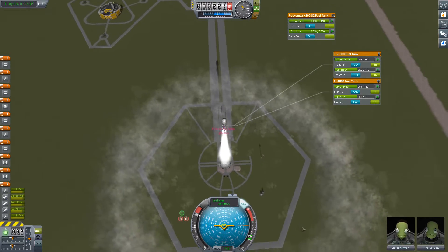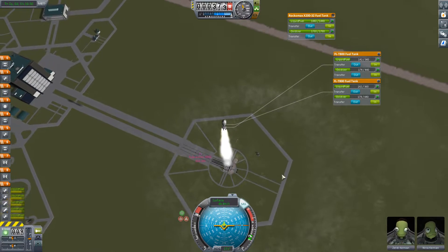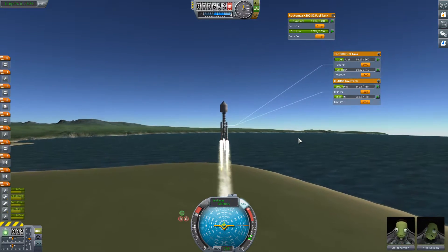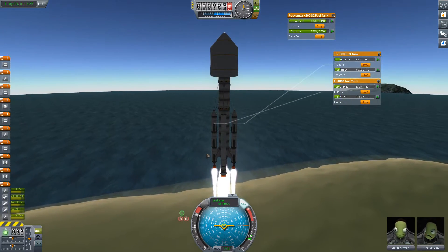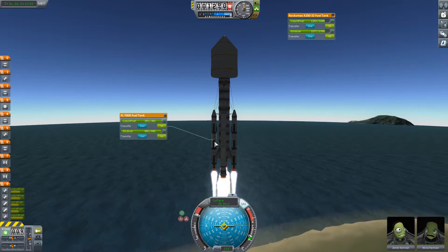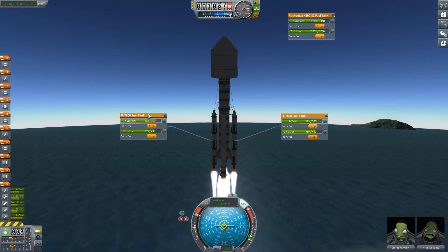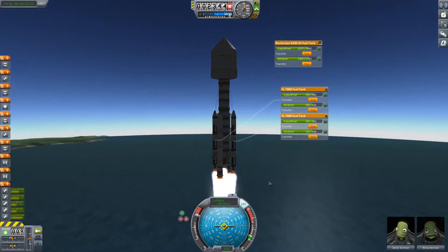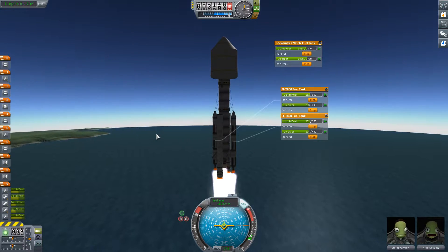Nice clean launch from the Kerbal Space Center - nice plume of dust and smoke. You can see the Fuelatron 5000 there on the crawlway. We're now fueling the two side boosters, which are going to run out soon, so we're transferring fuel from the top middle section out to the sides to make them last a little bit longer.